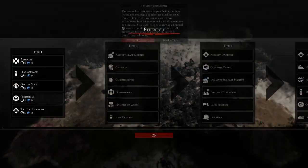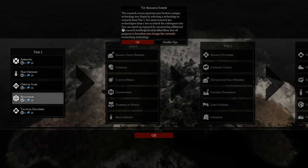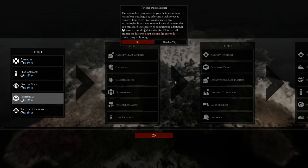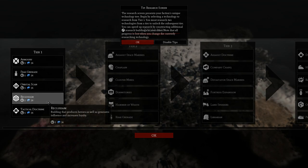Let's choose research as our next step. The research screen presents your faction's unique technology tree. Begin by selecting a technology to research from tier one. You must research two technologies from a tier to unlock the subsequent tier. You can speed up research by constructing additional research buildings in your cities. Note that all progress is lost when you change the current researching technology. We'll research this building that produces heroes as well as generates influence and increases loyalty.